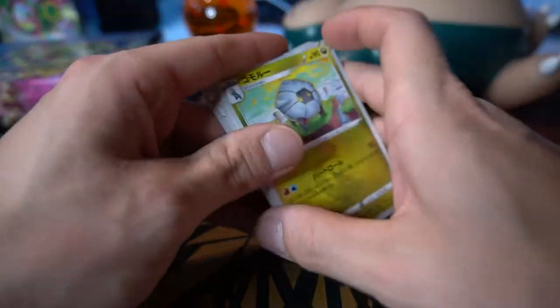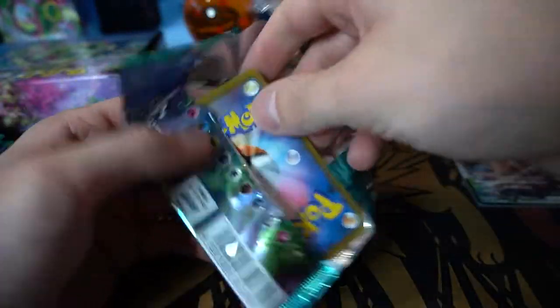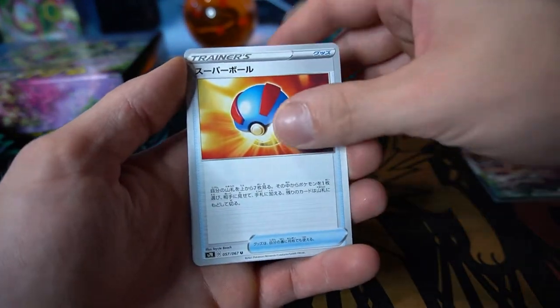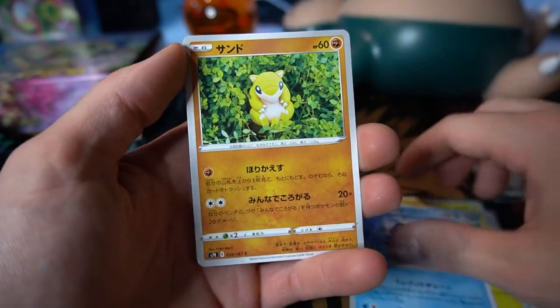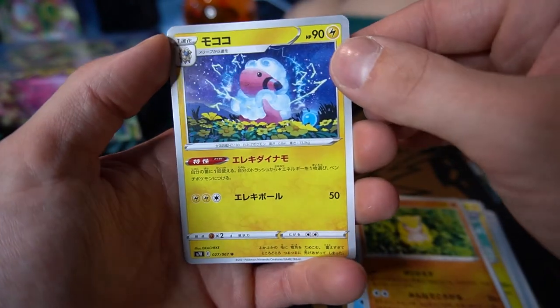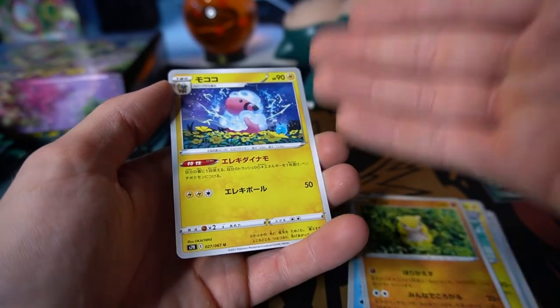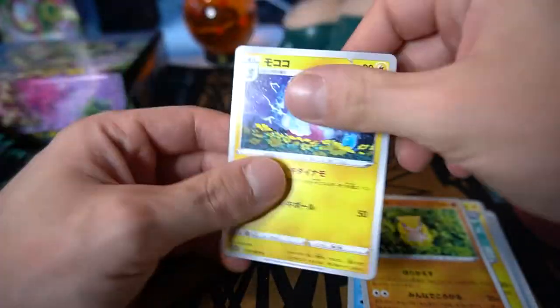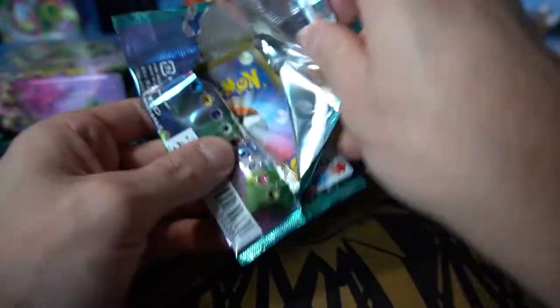I believe we started off with a VMAX when we opened the last Booster Box as well. Obviously correlation, not causation — I shuffled the pack, so how ironic. On to another one. There's Plusle to go with Minun; the artwork's kind of combining there. Cryogonal, Sandshrew thrown right into the bushes, Flaffy going absolutely Super Saiyan — Flaffy evolves into Ampharos though. These five-card packs surprise me every time, no matter how much Japanese we open.